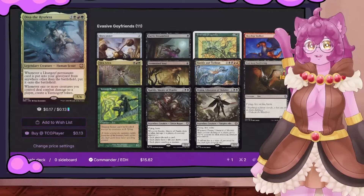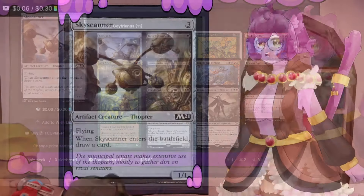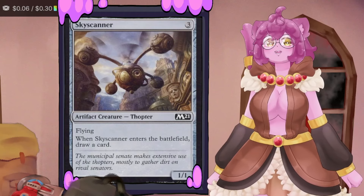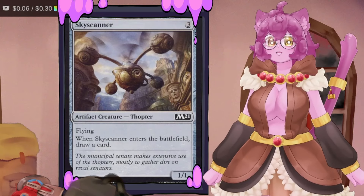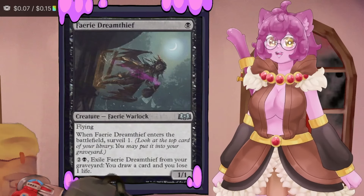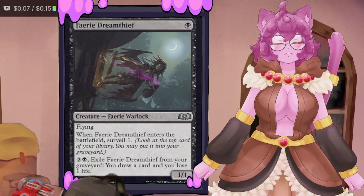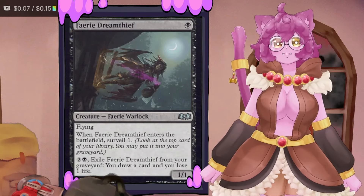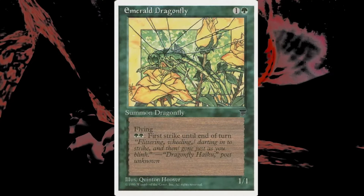Let's look at the evasive goyf friends that spawn Tarmogoyfs. Sky Scanner is a 1/1 with flying that draws a card when it enters, replacing itself — important since Jund decks are all about value. Fairy Dream Thief lets us surveil one when it touches the board, giving easy access to a goyf in the grave. We can also exile it from the graveyard at any point to draw a card and lose a life, so it replaces itself too.